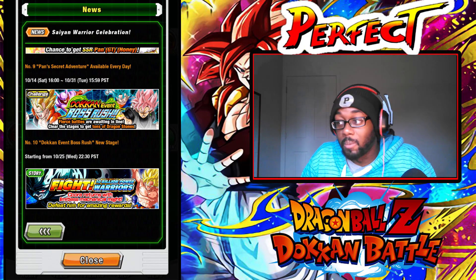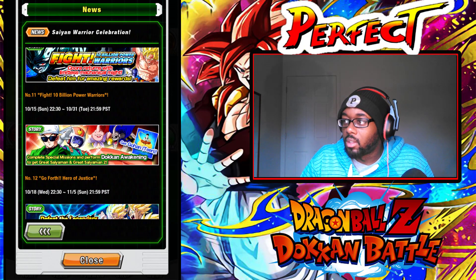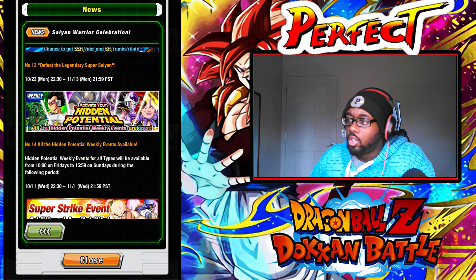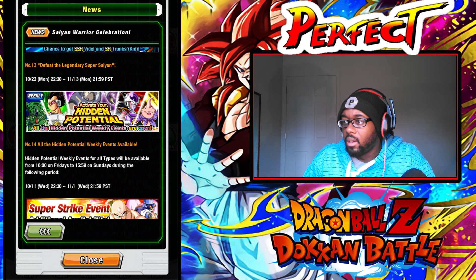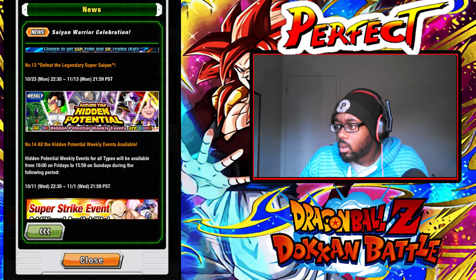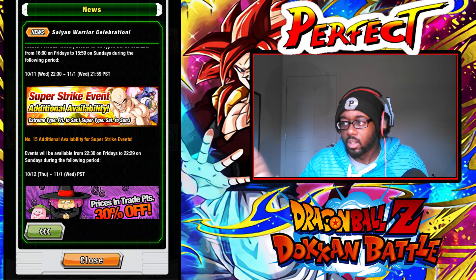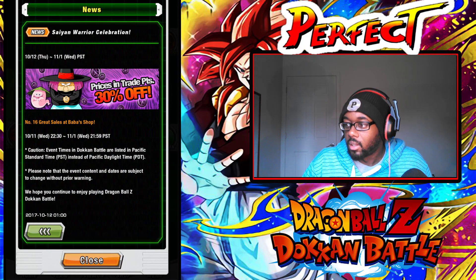I can't wait to try that new boss rush on livestream and hopefully beat it first. Nobody really cares about Fight 10 Billion Power Warriors. You can get Videl and Trunks from Defeat the Legendaries, which is returning. All hidden potential weekly events will be available — that's fire, starting Wednesday. Super strike events will have extreme types Friday-Saturday and super types Saturday-Sunday, and Baba's shop has 30% off.